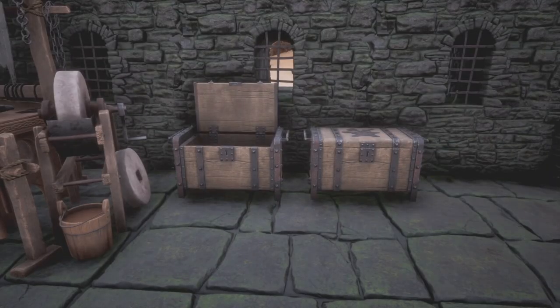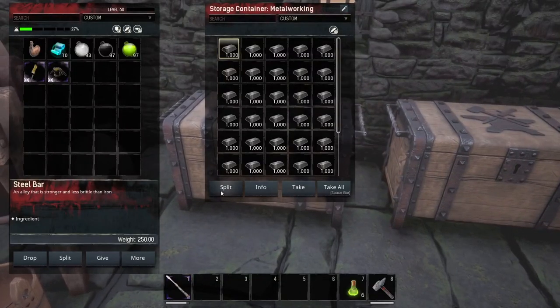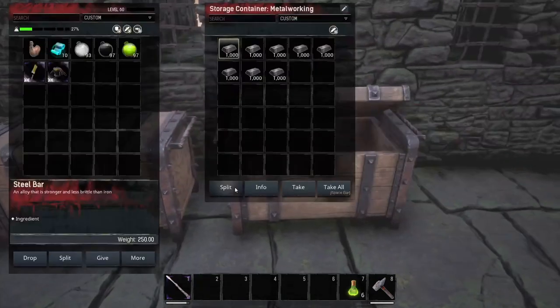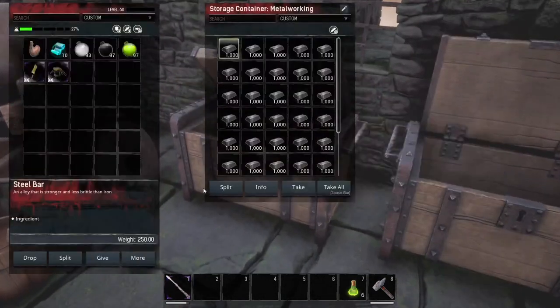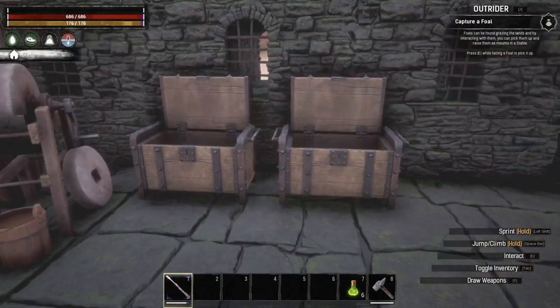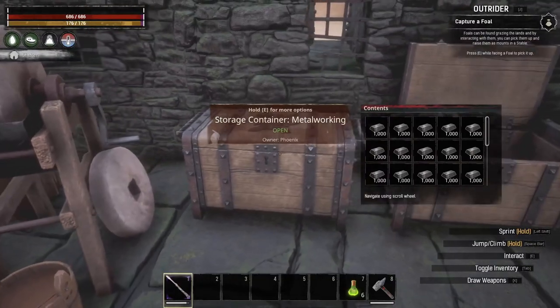Looking at the storage chest, you can see the one on the left is open and the one on the right is closed. This has a bug with the lid where sometimes when you exit out of the inventory, the lid will stay open, and then when you go back into the inventory, the lid will actually close. This is happening on a pretty regular basis where the lids just aren't closing when I'm interacting with them.